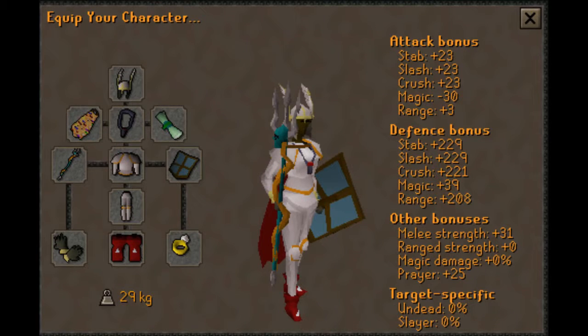Now some of you might wonder about the Barrows gear setup — you have a magic weapon with melee armour. Yes, you have a good prayer bonus which you do need for Barrows, but you don't need a high magic attack bonus for Barrows — you actually need no magic attack bonus. That's why you'll see people doing it in heavy melee armour that gives you a negative magic bonus.